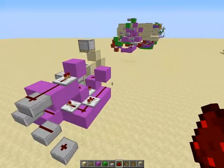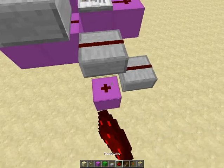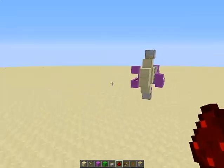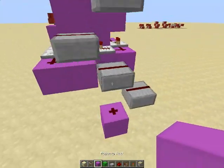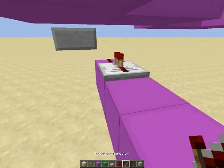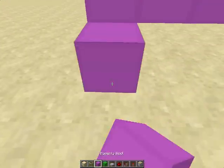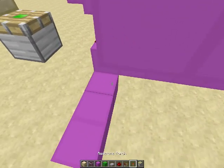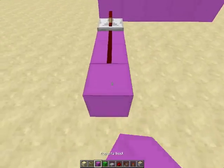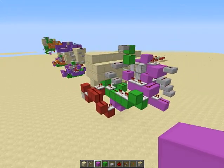Now we're gonna place a block over here so that can power the slab tower. That is going to come from — after the repeater — four blocks out, and then you're gonna have a repeater and three redstone, and that's gonna lower down onto the ground three blocks, a repeater here, and two redstone. Let's put a block here, and that's our entire magenta circuit. So now I'll build the red circuit.